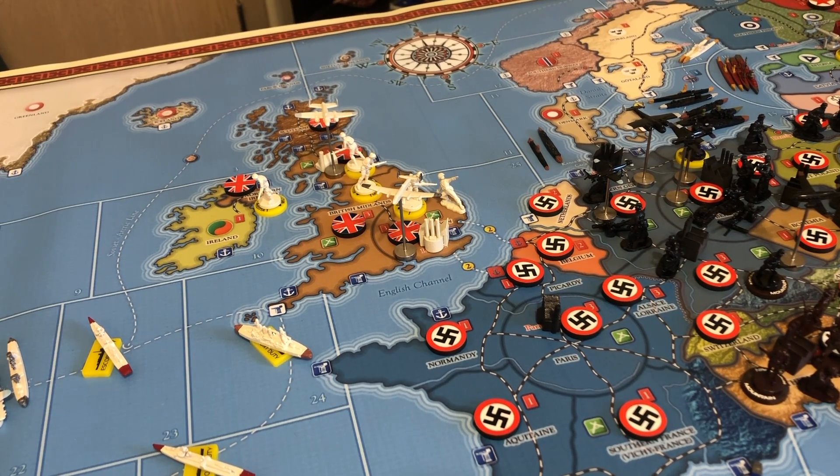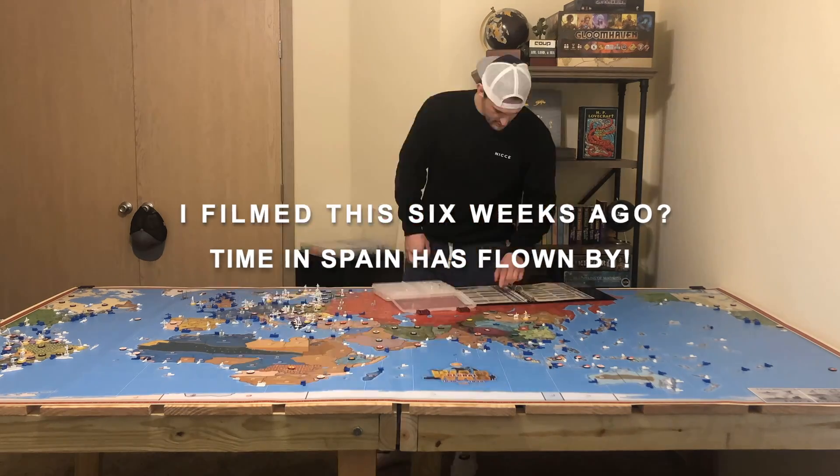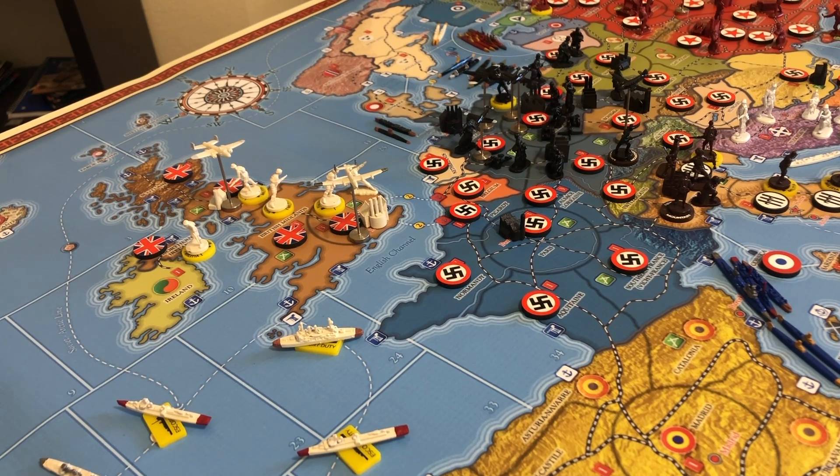Welcome back. This video is going to be all about the Commonwealth in the mid-game — what are some things that the British and friends may want to do with their time and their Navy. We'll start in the Atlantic, talk about how you can set your ships up, deal with the Mediterranean and the German Navy, what to do with your bombers and air force, then head over to the Pacific to talk about FEC and Anzac stuff.